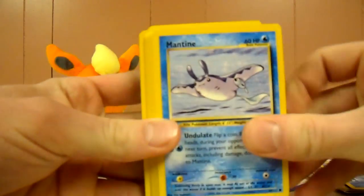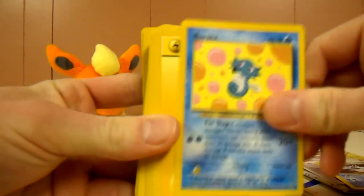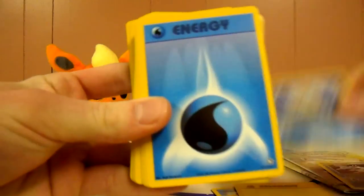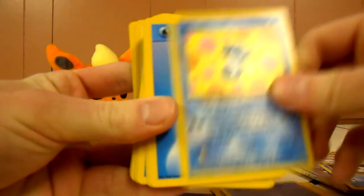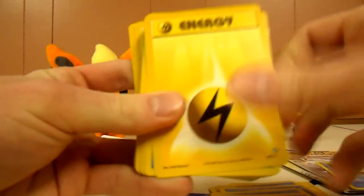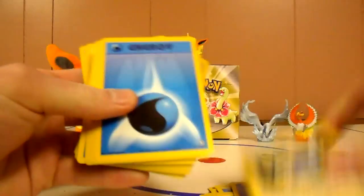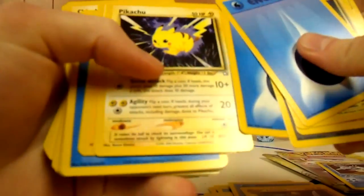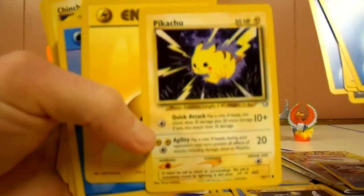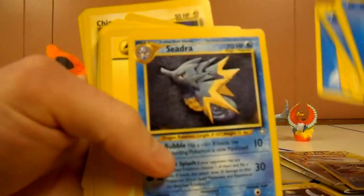Mantine, Totodile, Chinchou, Horsea, Lightning, Croconaw, Water, Horsea — so you would put a frog hitter if you got one in here probably. Water, Mantine, Lanturn, Moomoo Milk, Pikachu, Chinchou, Seadra — that's cool.